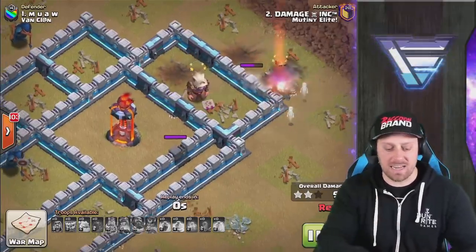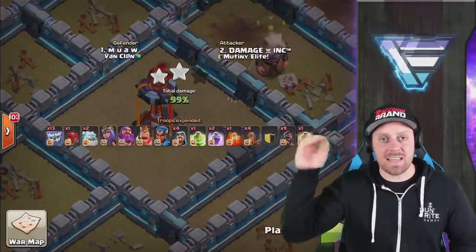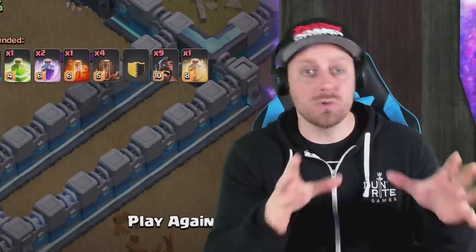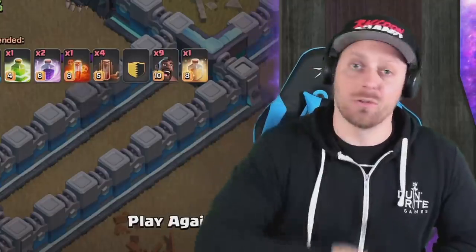From afar, the Inferno Tower in this compartment is going to save the day, ending up in a 99% two-star. Because this may be the best type of compartment you can build in your base at multiple Town Hall levels — not only at Town Hall 13.